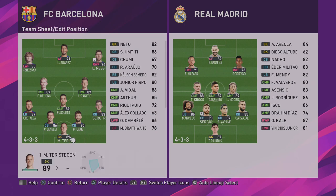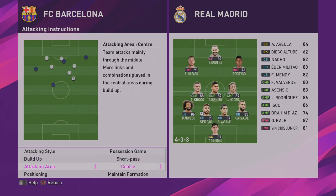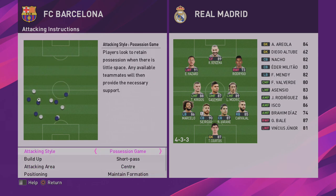So this is the formation. Notice how I've spread the players out here — that does actually make a difference, so just make sure you get those positions just right. Now if we go into the attacking instructions: possession, short pass, central attacking area, maintain formation, and a high support range. What this does is it keeps the team nicely spread out, allowing you to maintain really good possession.